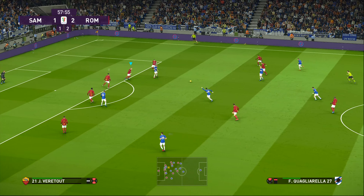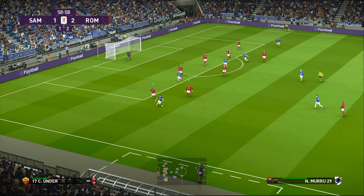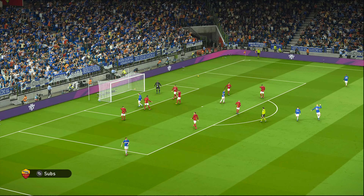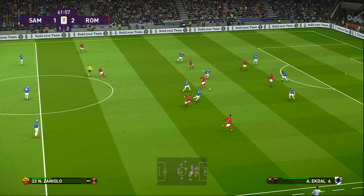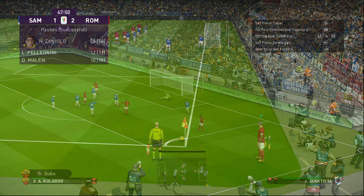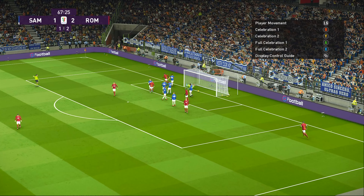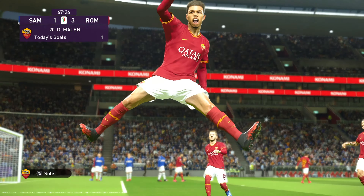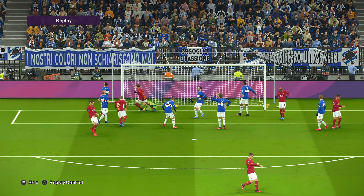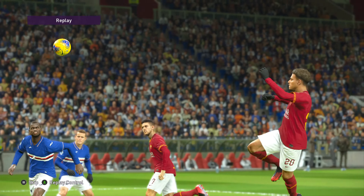This has to be much better. On the turn by Quagliarella — Zaniolo, Dembele — off the bar! Chance to use my most effective corner here, and it's in the back of the net! That corner is absolutely lethal. Look at this — no chance for the goalkeeper, absolutely no chance. Look at how Parry gets on his header, flies in at the far post.